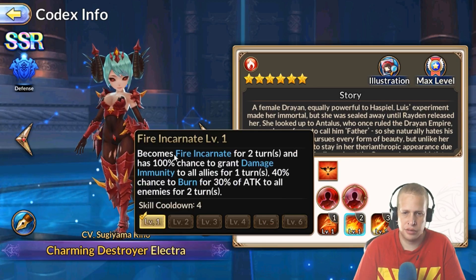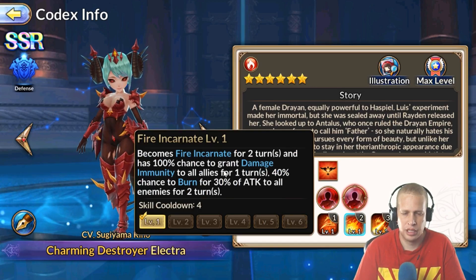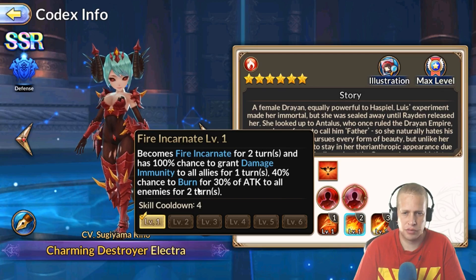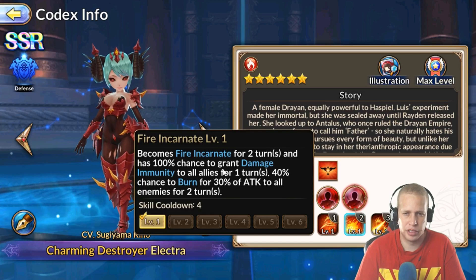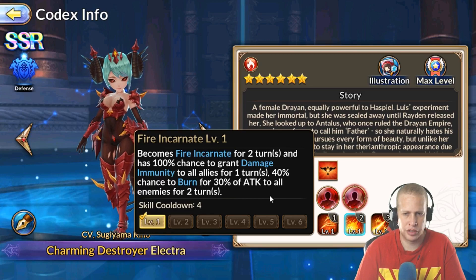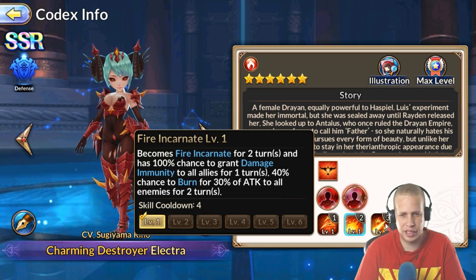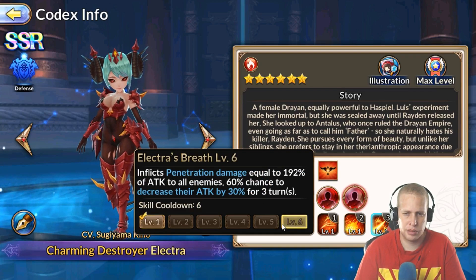Skill two has pretty good immunity — it'll absorb things like Kali's AoE, anything that's not penetration damage, essentially. And as people hit it, she has a chance to burn targets for two turns. The burn starts at a pretty low 40% chance but it's still there for some extra damage.